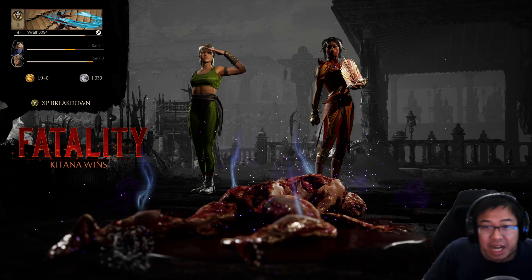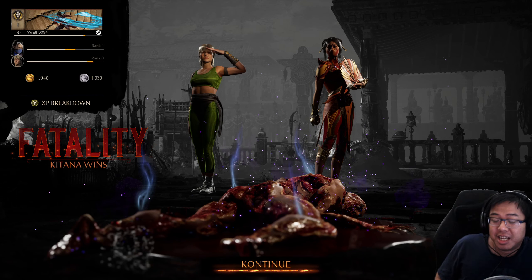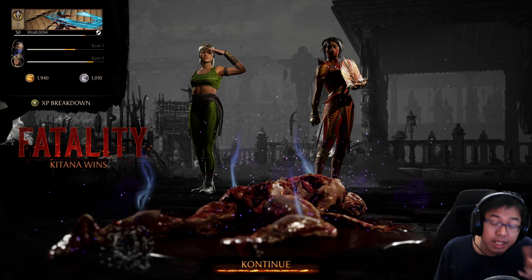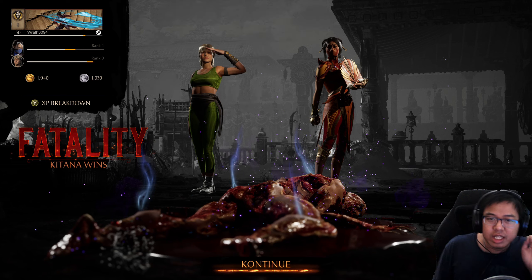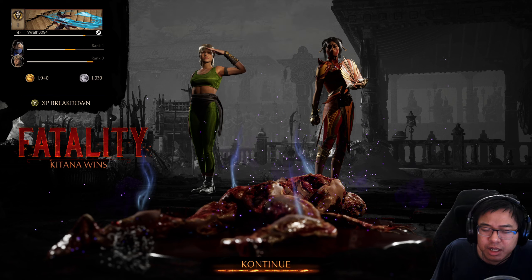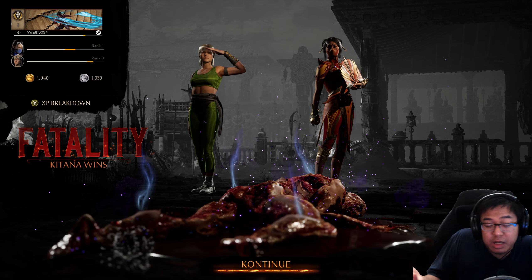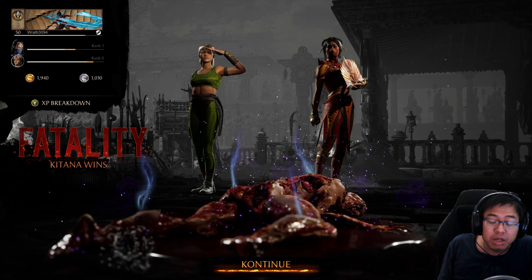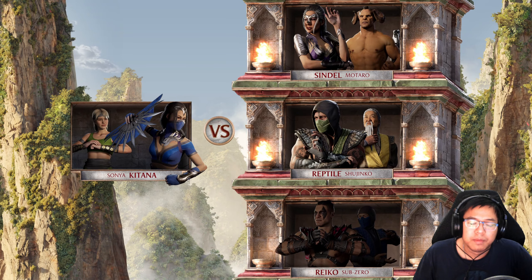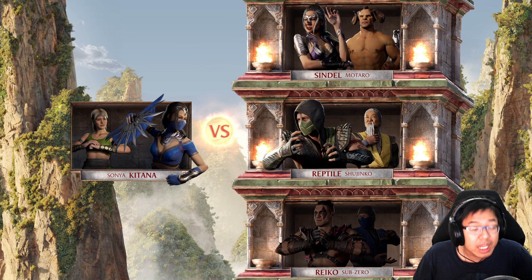That's pretty much a revamp of her classic fatality where she gives you the kiss of death. I think in MK2 you just got blown up and then you explode. And I think the same thing happened in MK4 and Deadly Alliance as well — pretty much almost the same. This one, you pretty much melt away essentially. It's pretty gruesome, but regardless, a nice little homage to the classic fatality.